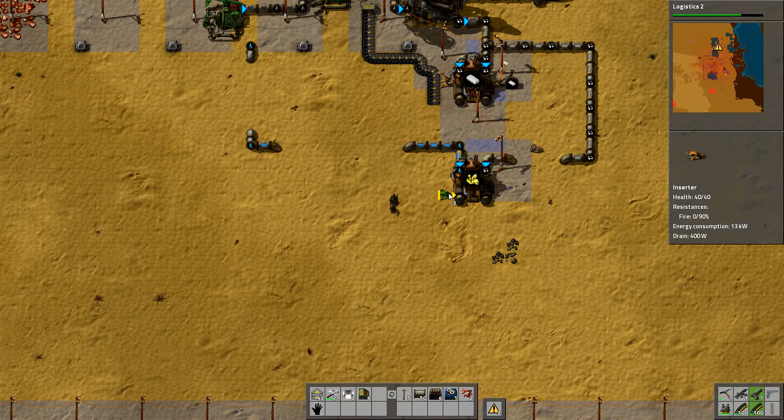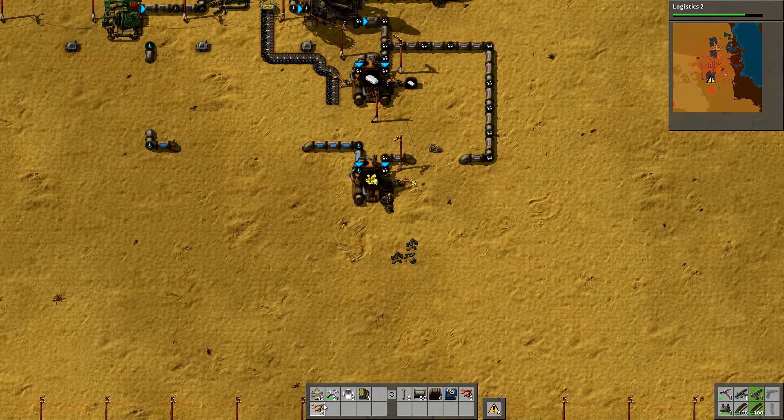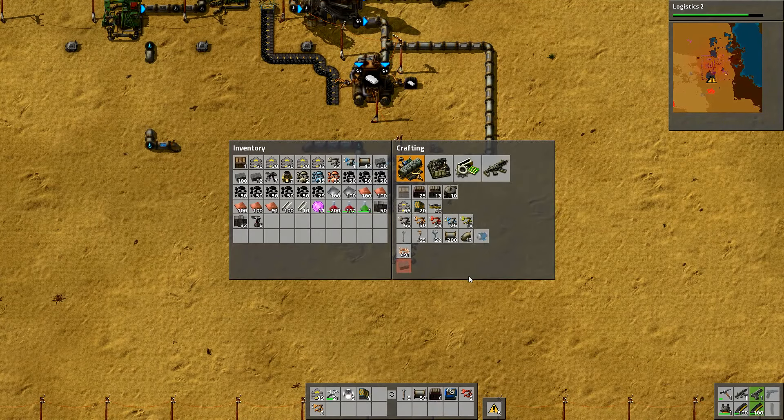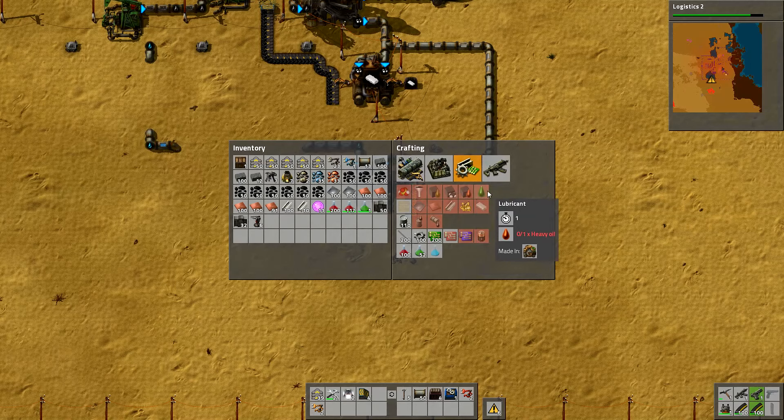So I'll take the sulfur out of there - my alarm is going off now so this is coming to the end of the episode. I just want to actually put this one around this side, and that's going to go straight onto a conveyor belt. There are other products that we also need sulfur for - if we have a look in here, what else do I need sulfur for - sulfuric acid.